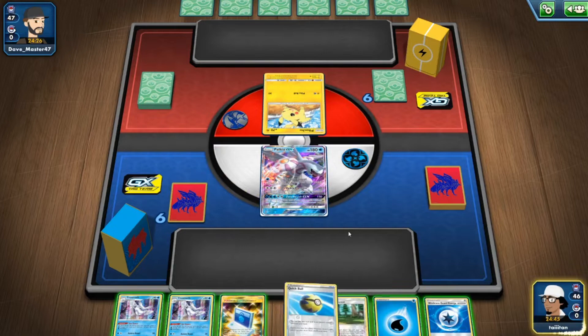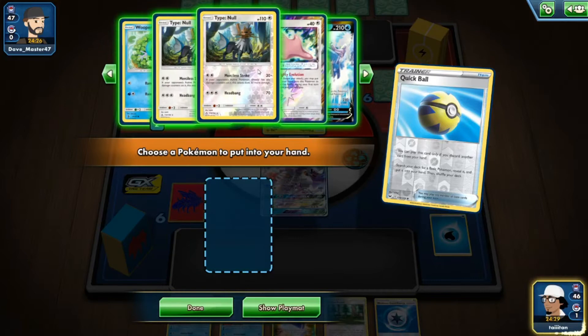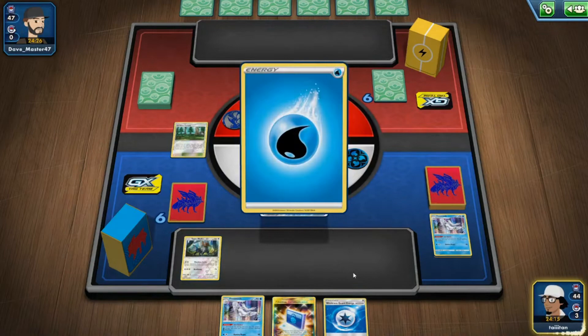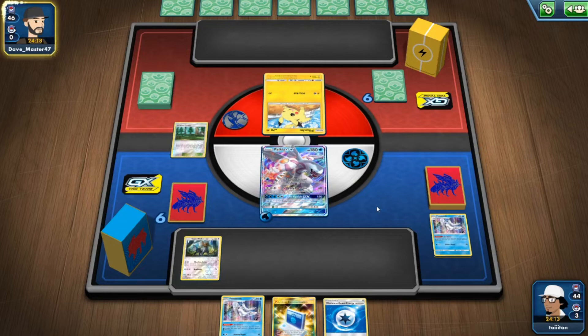Quick Ball for Lapras V, then Communications for Snom. Actually a safer option. Viridian Forest, getting rid of Frostmoth, Water energy onto Palkia. The only concern is we don't have Snom or Wooper yet — if we get good cards next turn we might be stuck.